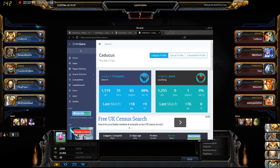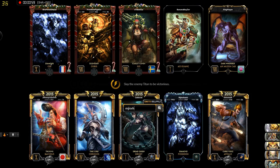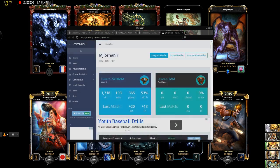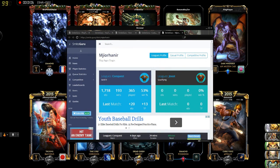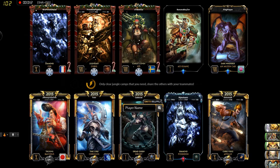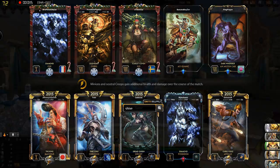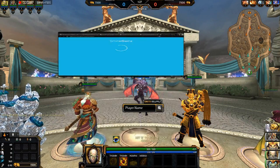The Smite Guru app runs through the Overwolf overlay and allows you to check player stats without ever having to leave the game. No more tabbing out and guessing when that Loki with the microwave computer has loaded in. Don't underestimate the value of being prepared — knowing that it's the first time your enemy has ever played Nemesis, or that your opposing solo laner is Masters rank, is invaluable.